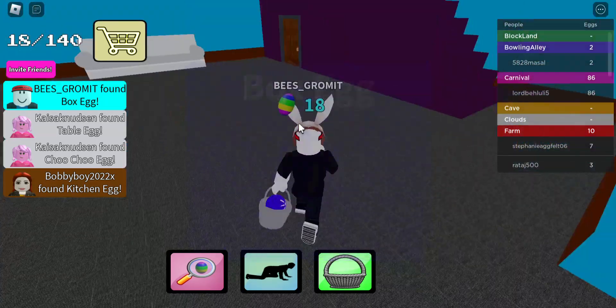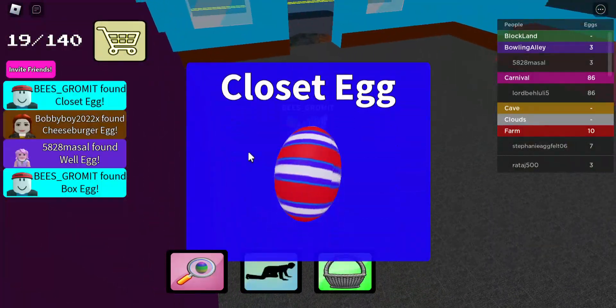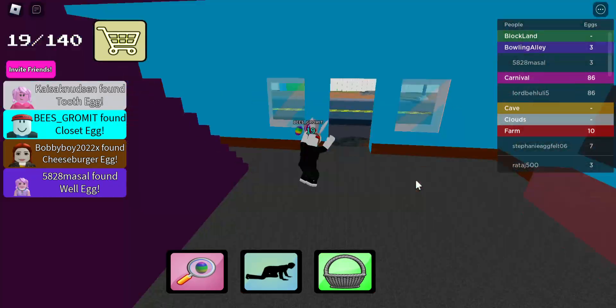Have we been in this blue house? Have we been in this house or not? Oh yeah, there was an egg in here — you found the closet egg. There was an egg in here. I was wrong; there would have been one in there.